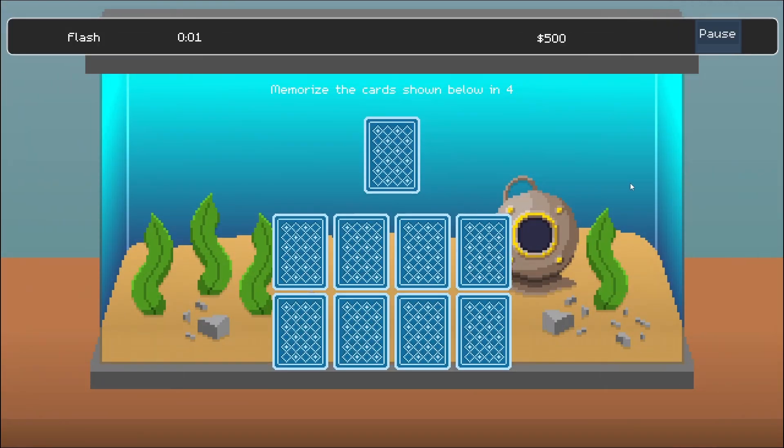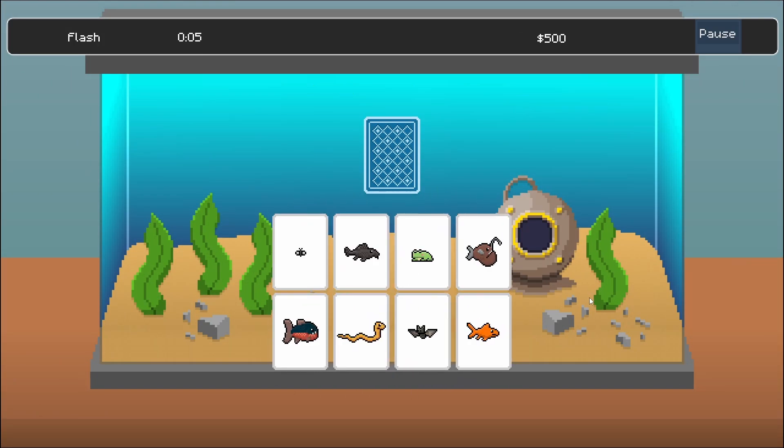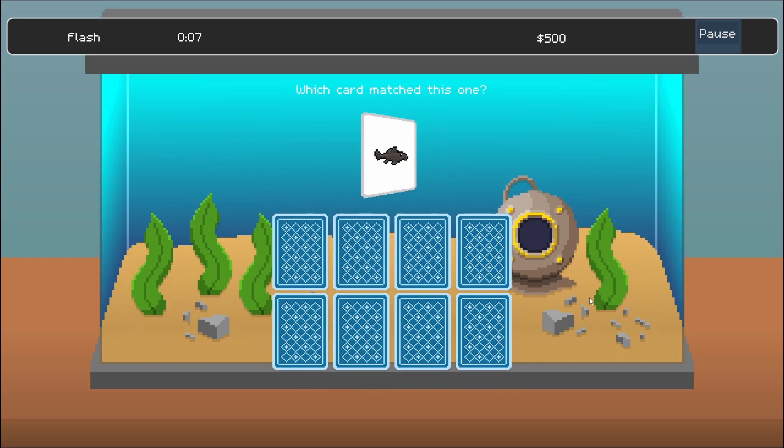Next up was another memory game. This time a grid of cards are all presented to you for a second and then flipped back over. Then one card up top gets flipped and you have to try and remember where it was in the grid below.